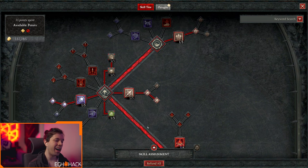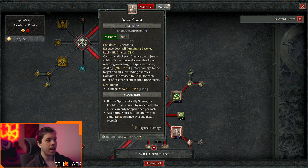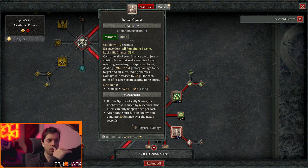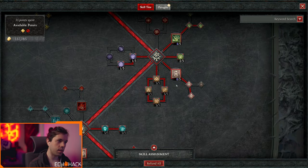I actually really, really like bone spirit, and the reason I like bone spirit is because of this last part of the description that says damage is increased by 3x multiplicative for each point of essence spent casting bone spirit. That means you have just this tremendous ability to continue to scale the skill by adding more and more essence or maximum essence to your character sheet.